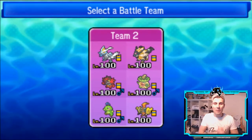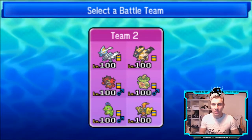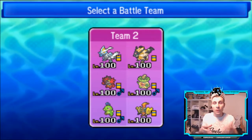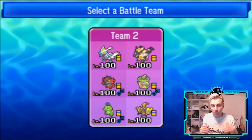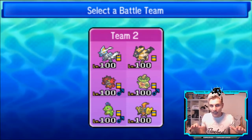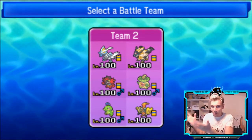Hi guys and welcome back to another episode of our VGC 2019 battle series. We are here today kicking off with the Kyurem-White team. We started last week with Kyurem-White and Stakataka, played around with it a lot, tweaked it, identified a lot of the threats we were coming up against, and then adapted the team as we went along. I feel like in yesterday's episode we hit a nice plateau with the team, but today is the day we make some wacky changes and try some different things out.